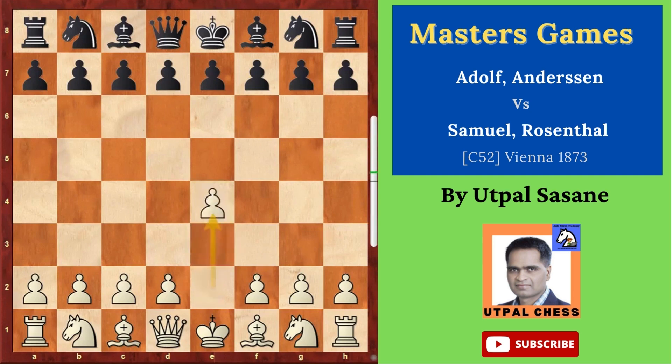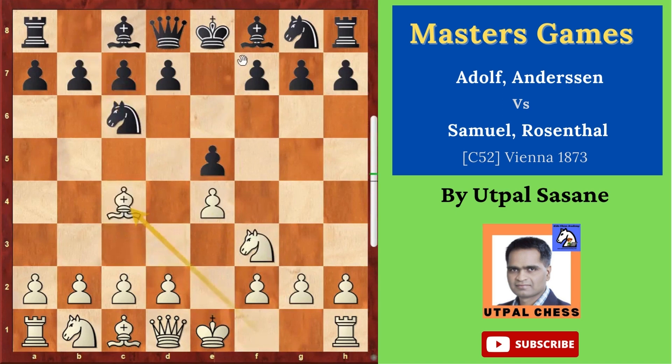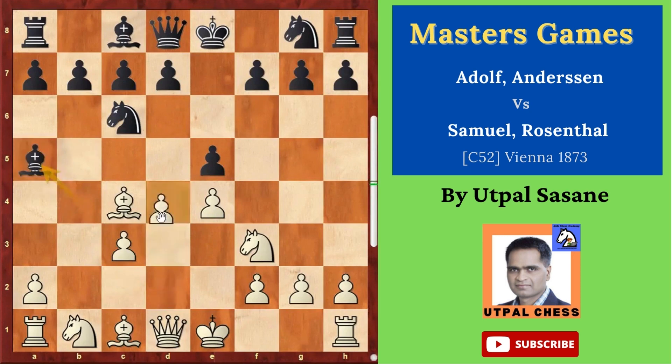White plays e4, black plays e5, knight f3, knight c6, bishop c4, bishop c5, and then b4 — he wants the gambit again. Bishop takes b4, c3 attacking the bishop, bishop has to move, bishop a5, d4, e takes d4, and then short castle.